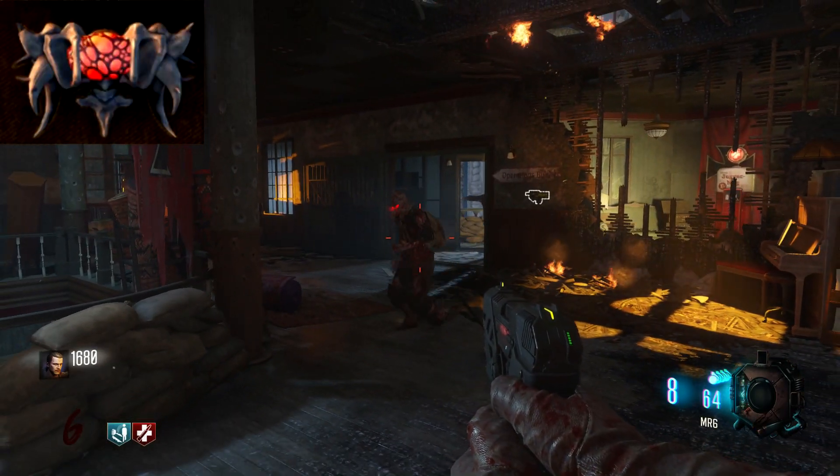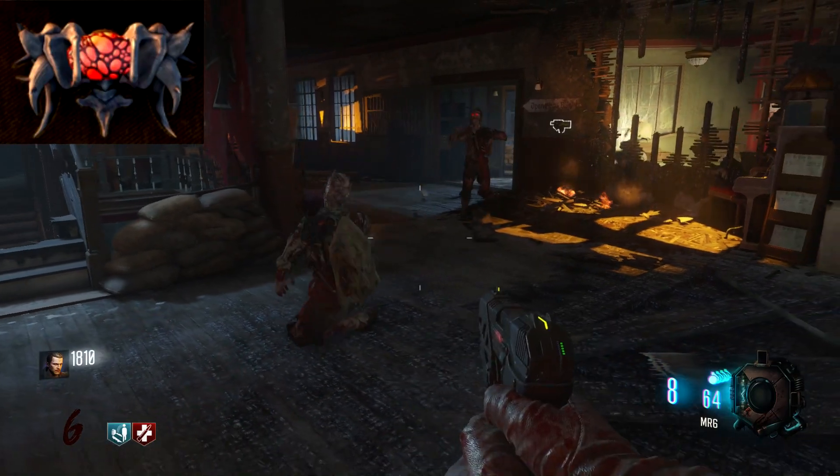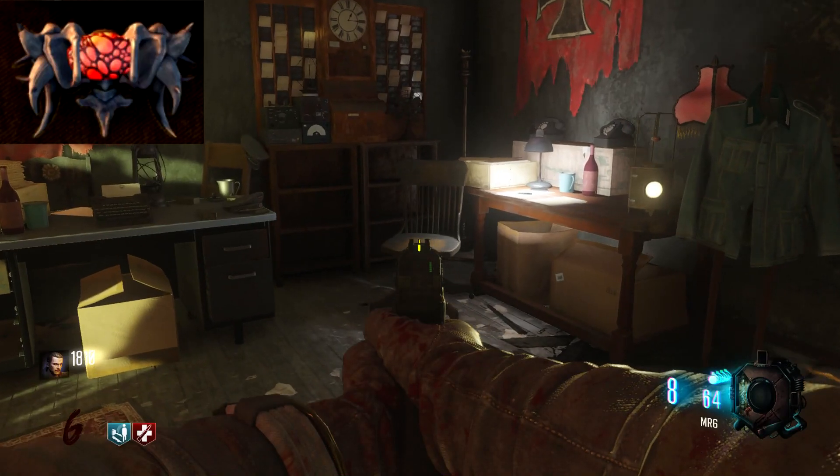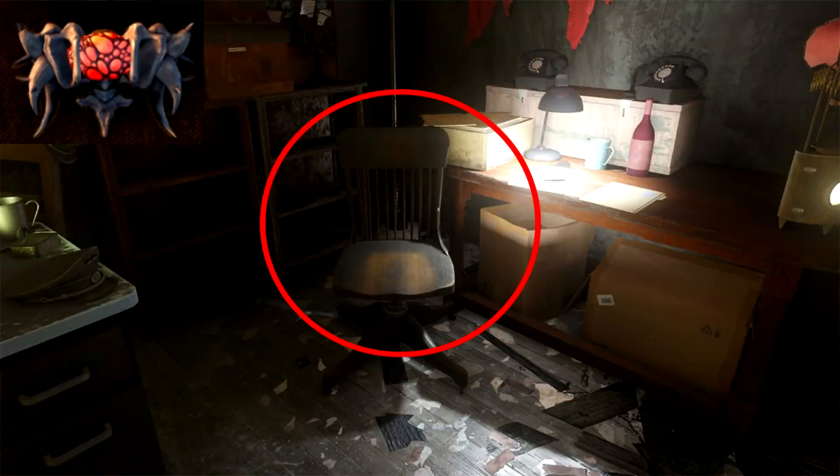The first part I want to go over is this part with the red stuff in the middle of it. For this, there are a total of 3 locations. The first one is directly beside Juggernog, or across from Juggernog. It's sitting on a stool. It's kind of hard to miss. That is one of the 3 locations.